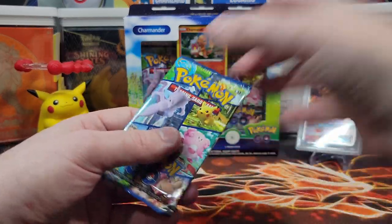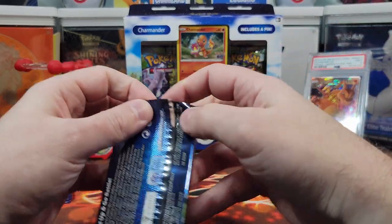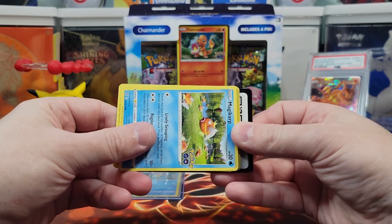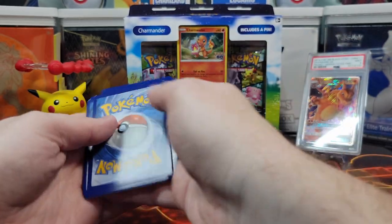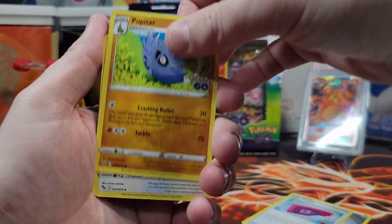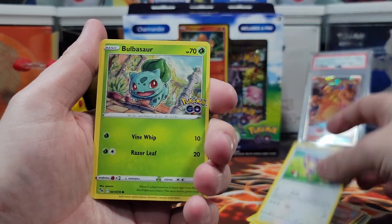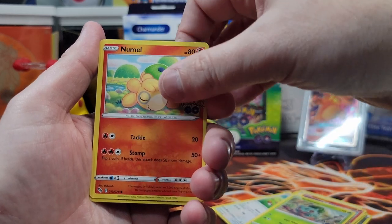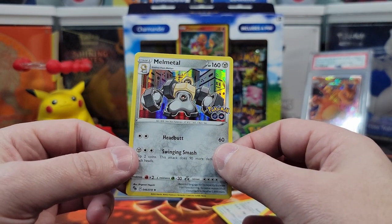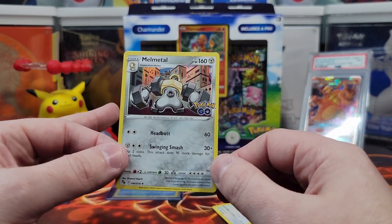Time for the second pack — forget first pack magic, that's last pack magic. Nothing's working — this has been horrendous. I rushed out and got these right when they opened, all for what? For Magikarp — the mighty, majestic, flopping Magikarp. Water energy, dark steel, Lure Module, Pupitar, Chansey, Magikarp, Charmander, Aipom, Bulbasaur, Numel, Reverse Holo Aipom, and a Melmetal Holographic. Yeah, that's a dud.